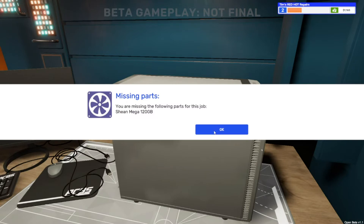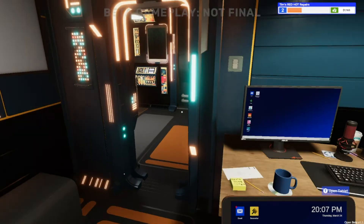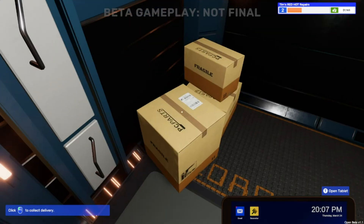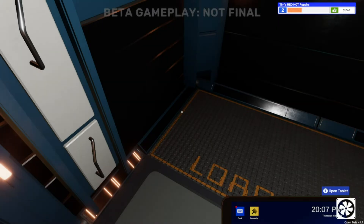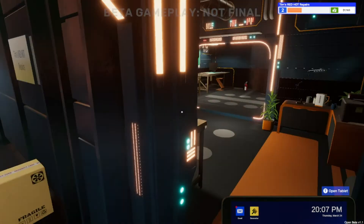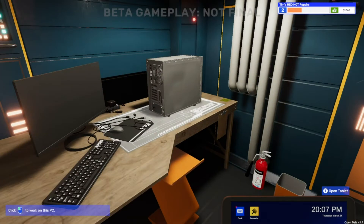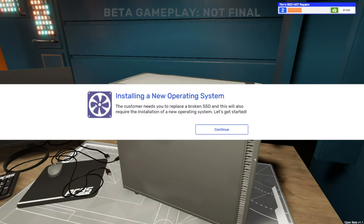You're missing the following parts - don't forget to pick up your parts! That's the second day in a row we've forgotten that. Hopefully we've got it here - yep, a SN Mega 120 gigabytes across three boxes. We go over to the bench - we are not missing the part. That's a nice feature of PC Building Simulator 2, that reminds you if you've not picked up your part. Install the new operating system - the customer needs you to replace a broken SSD, and this will also require installation of a new operating system.